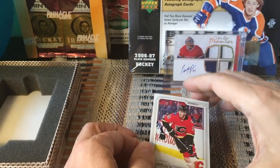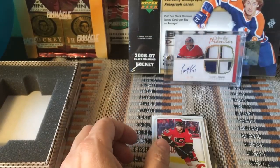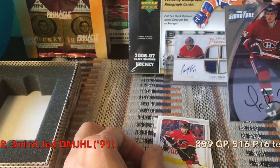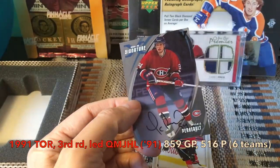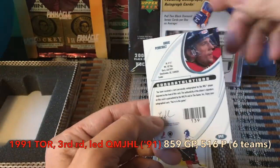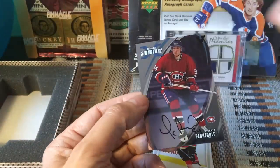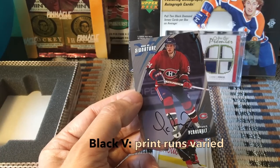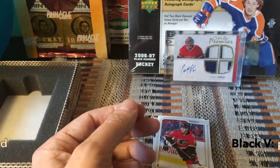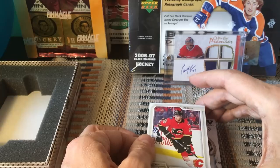Continuing on, from a subsequent year — I believe 2002-2003 or 2001-2002 — we hit a Yannick Perrault auto. Really beautiful cards. You can collect the entire original series; the only difference is the vault annotation on the top right corner. So we received that auto and we still have a couple of cards left.